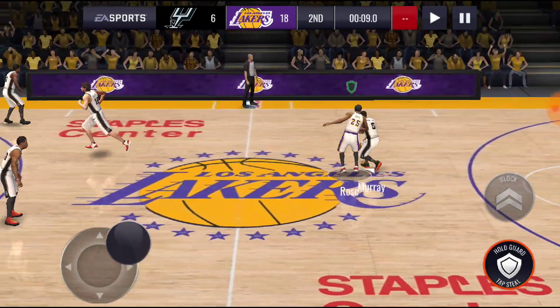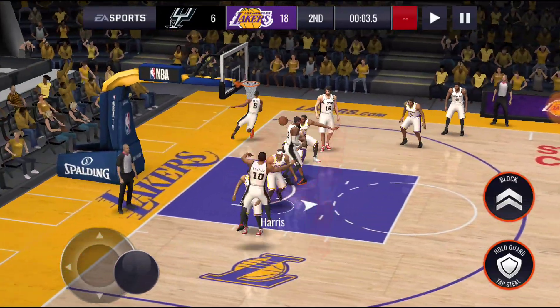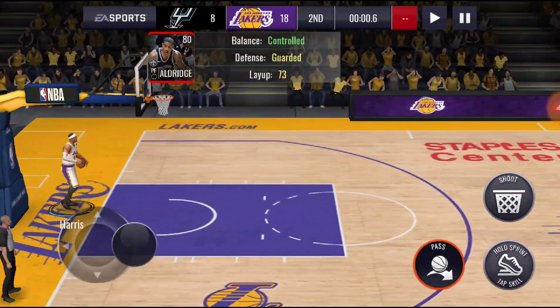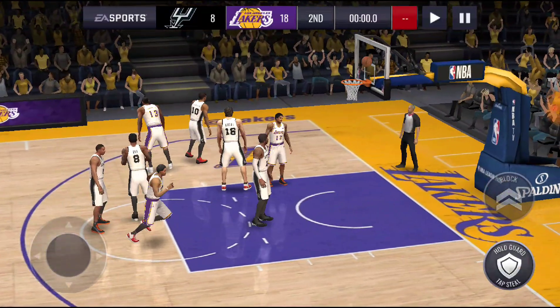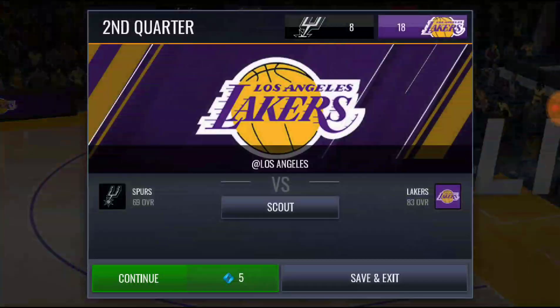Trying to cross them up — not gonna happen, we're staying on him. They're passing it around and get that shot to go in. Taking a buzzer beater — can't get it. Score is 8-18. Let's go to the third quarter.